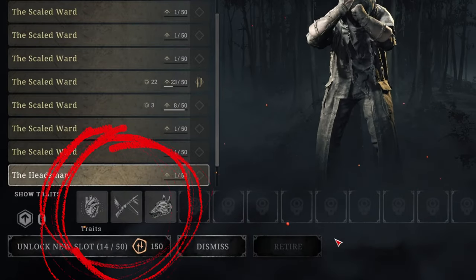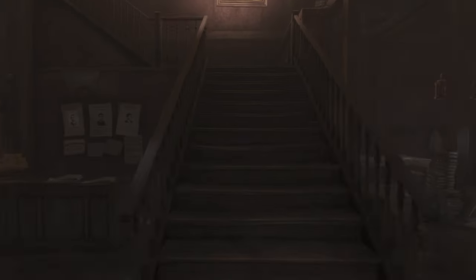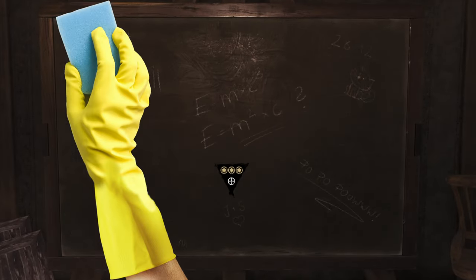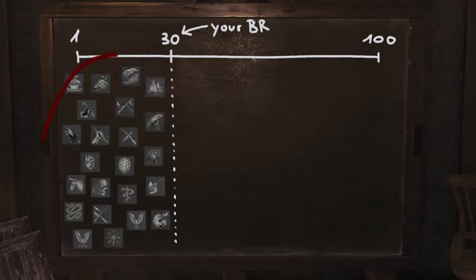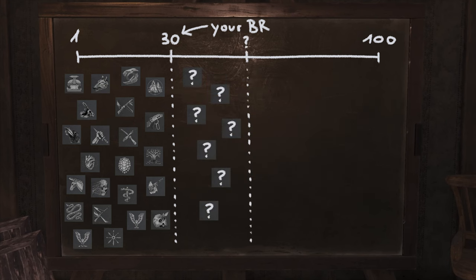Have you ever wondered which traits you can roll on a legendary hunter at a given Bloodline rank? You are not limited to the traits you have unlocked at your BR right now, but you don't have the whole trait pool available at any given BR either. The answer lies somewhere in between, and it's not as balanced as you might think.